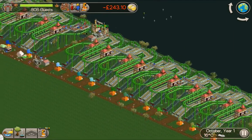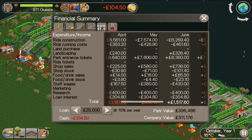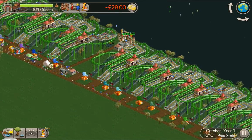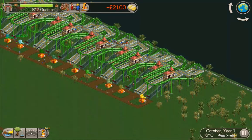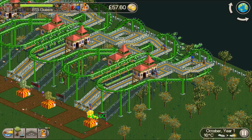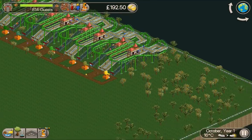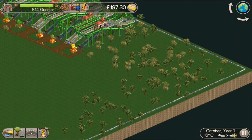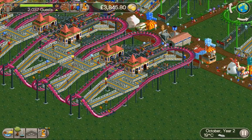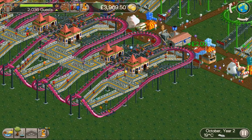October, Year 1. I've carried on building down this side. I've got my balloon stalls down. We're getting some good money every month - six, seven, eight thousand a month. The rides are costing around three thousand each, just over three thousand, so if I build in pairs that gives me a total outlay of six thousand. We need to be making over six thousand to build another two. October, Year 2 - two thousand guests in the park. We need three thousand, so only another thousand to go. We're halfway through, so we're going to do it quite easily.